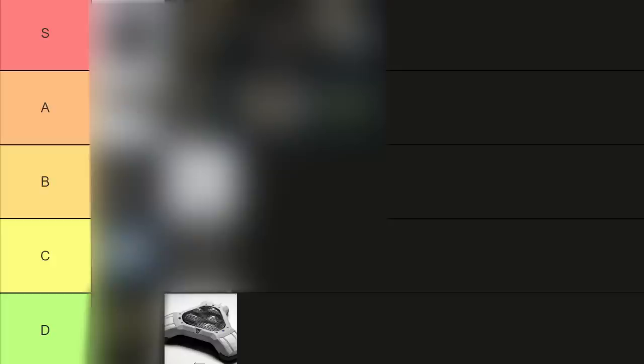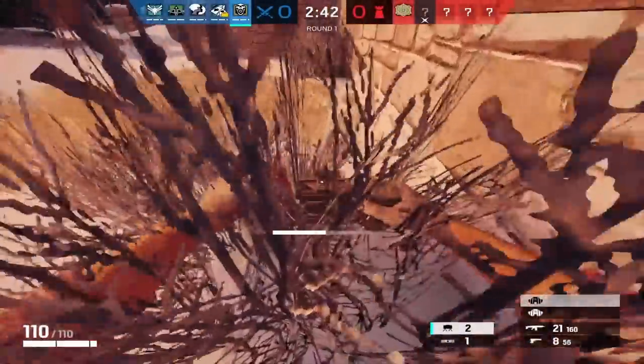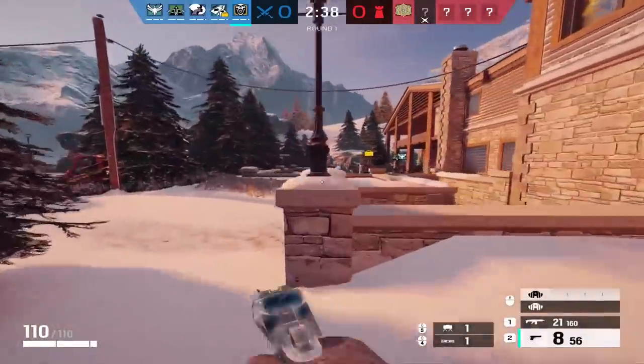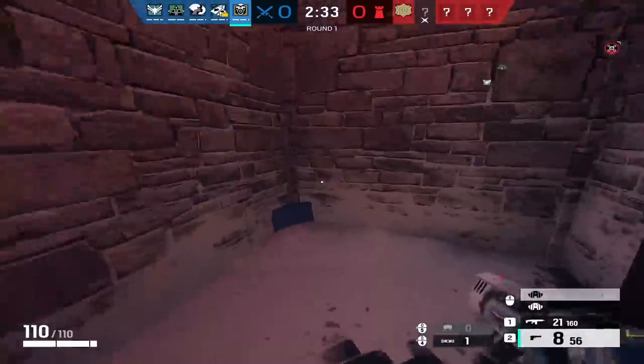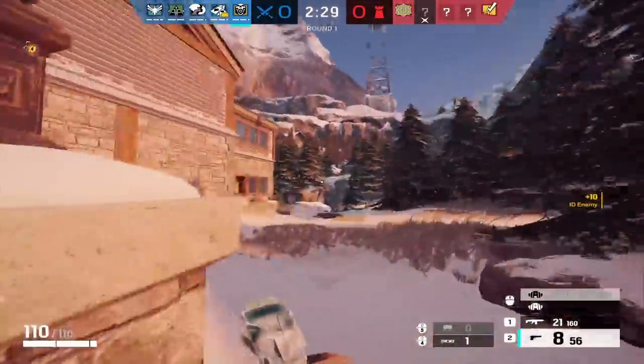Next up we have claymores, which I also put in D tier, slightly above proximity alarms. Claymores do have certain use cases that are strong, like placing them under windows, but the majority of the time defenders will just shoot them or impact them. You will rarely get value out of them and I only think these are worth running on maps where runouts and window jumpouts are prevalent.